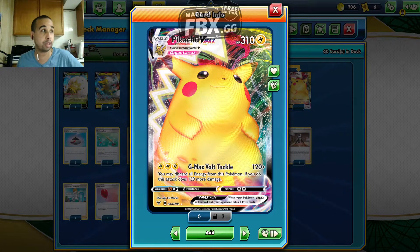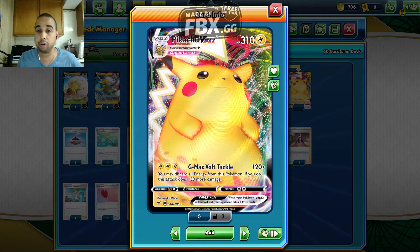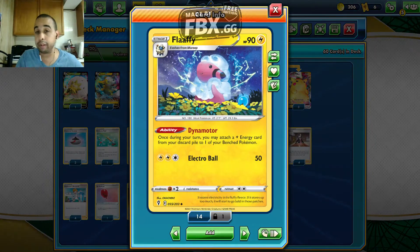I'm going to get Suicune because Suicune is weak to Lightning, so you can one-shot Suicune. Also a very powerful attacker for sure — not seeing that much play, but seeing more play because it takes a Flaaffy with the Dynomotor ability. Flaaffy has 90 HP, it's a Stage 1 Lightning-type from Black and White Next Destinies. Once per turn, you may attach a Lightning Energy card from the discard pile to one of your benched Pokemon. We can use Dynomotor and then get attacking with the next Pikachu VMAX as quickly as possible. Electro Ball for double Lightning does 50 damage, but we only use it for its ability.